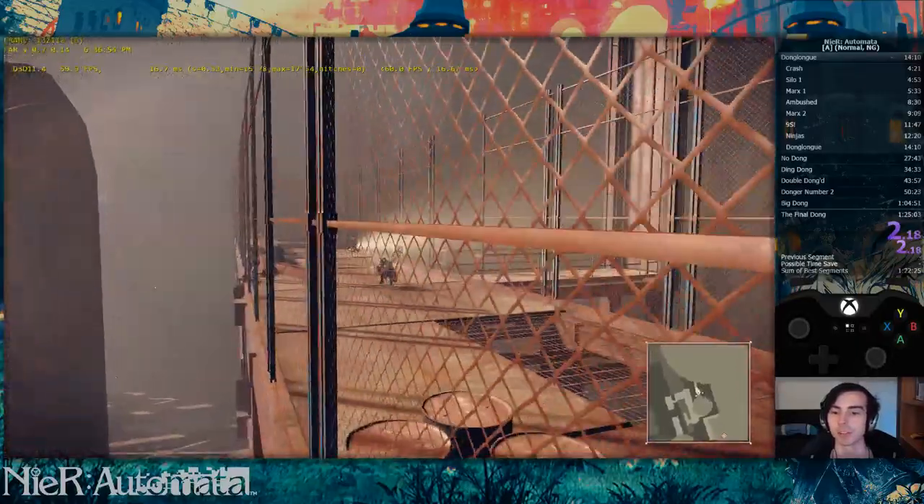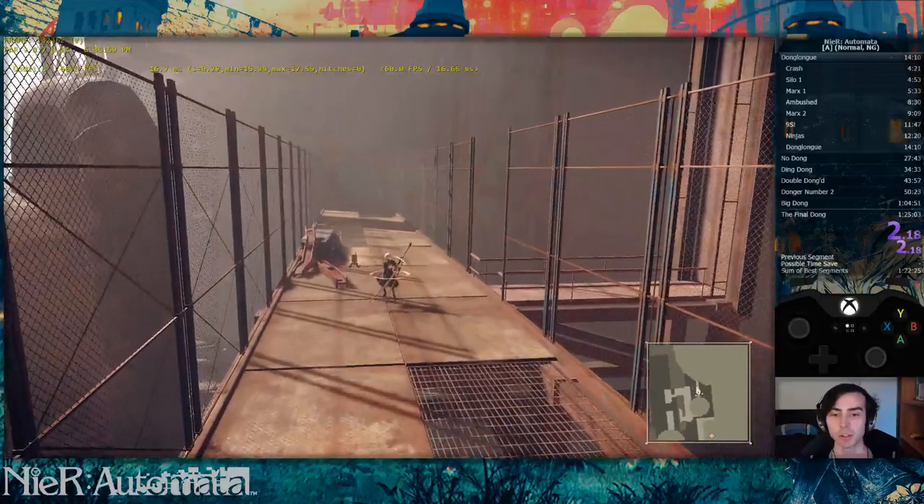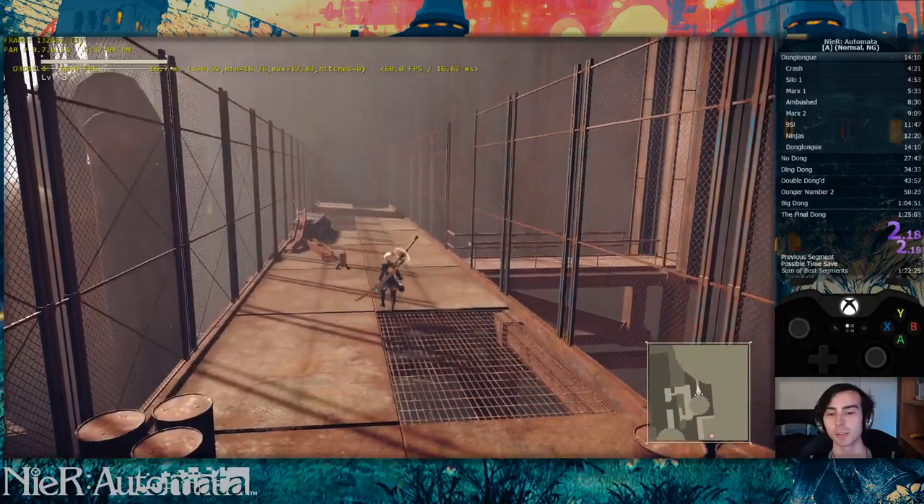Tubi has two jumps — you already know that much. What you can do in midair, and what you often see runners do, is heavy attacking, and that gets us a lot more height.